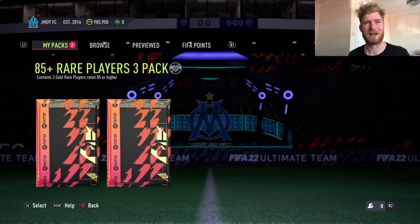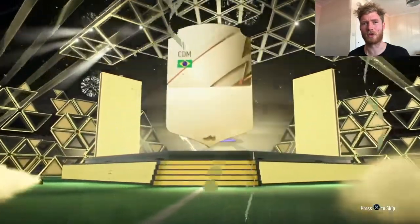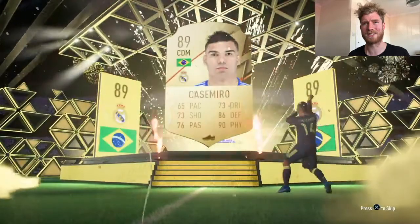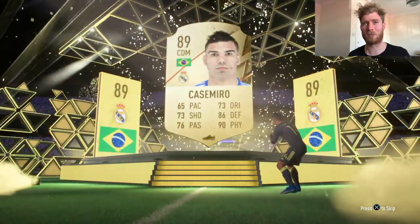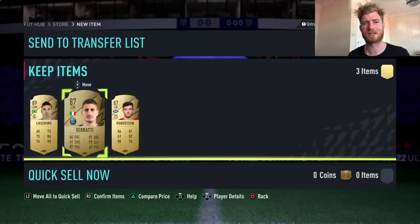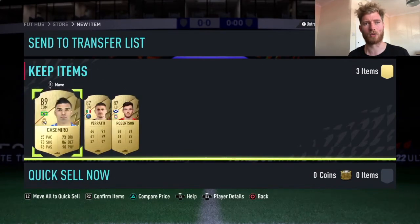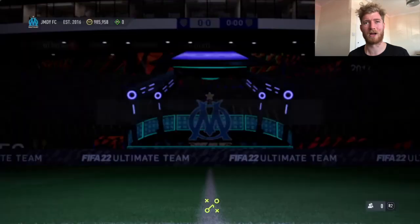Second pack, 85x3. Surely a couple of walkouts at least. This one is going to be a big walkout — no special card though. It's going to be Casemiro 89, so pretty happy with that for the fodder for the time being. Not too bad if it's not going to be a special card. Verratti and Robertson also in there, so not the best but also not the worst — a bit in the middle there.